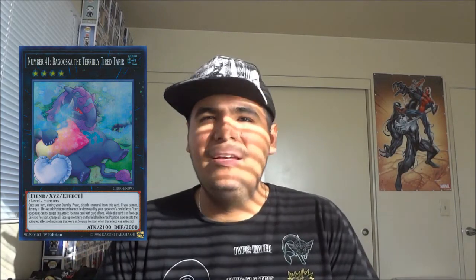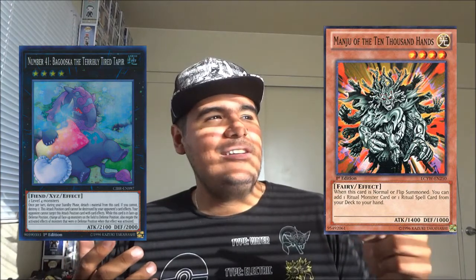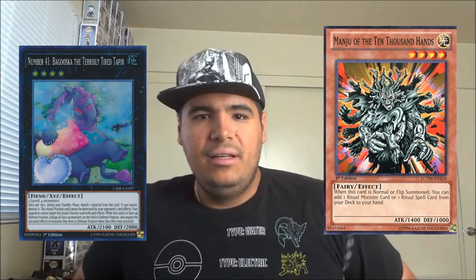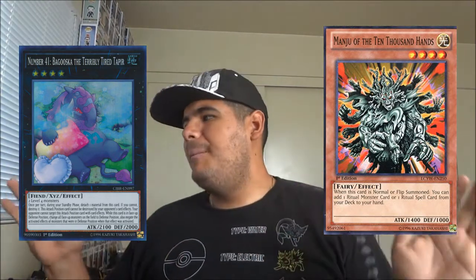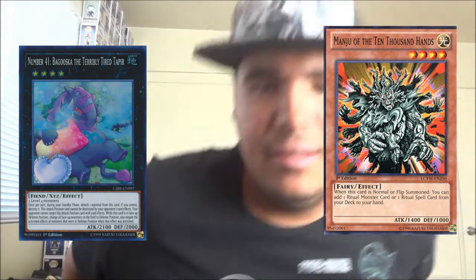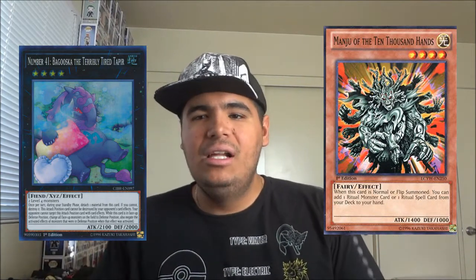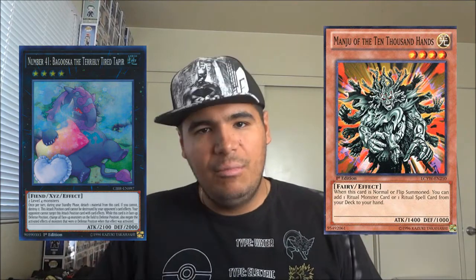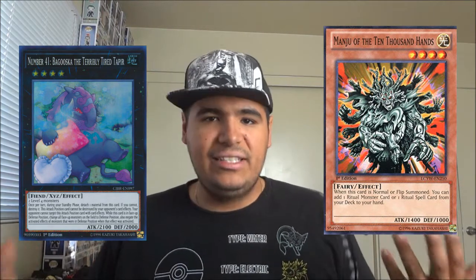Cards that trigger upon summon - take Manju, which is in basically any ritual deck. When it's normal summoned, you may search for a ritual card or ritual monster. But with Baguska, if you summon Manju, it will go directly to defense mode and its effect will be negated if you try to activate it to search.